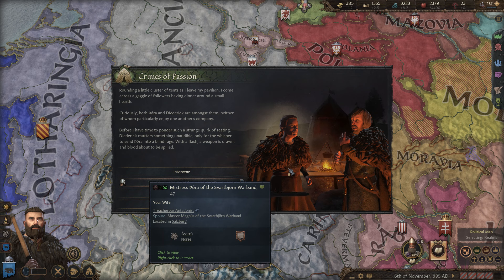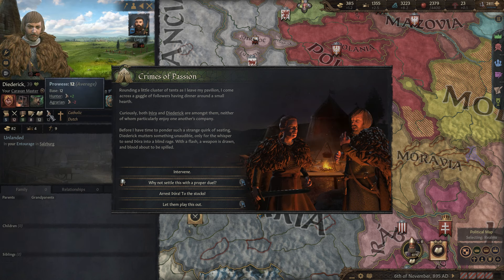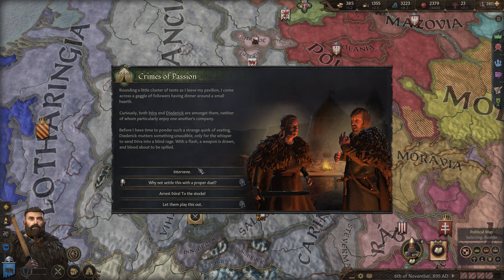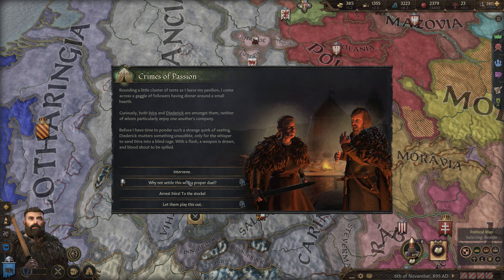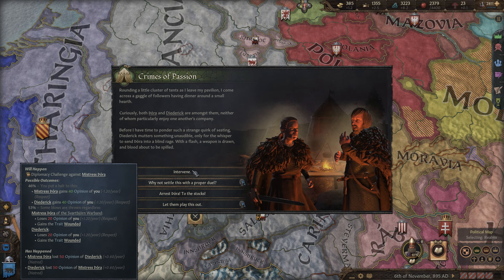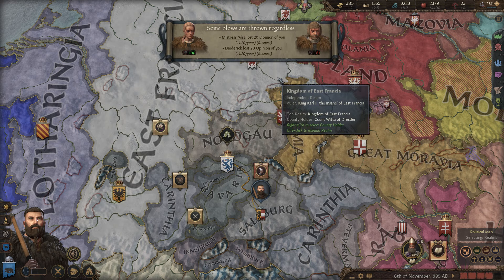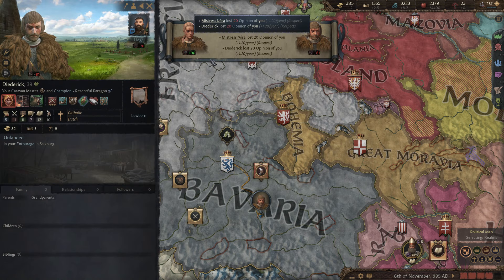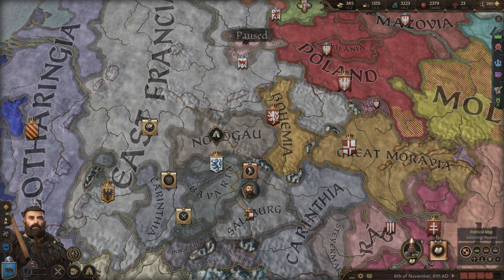We got the Crimes of Passion event again, but this time it involves our wife Dora. She does not have great prowess, so Diedrich would most likely kill her. We wouldn't allow this — even if our character isn't the most caring type, that would be a sign of disrespect. So we're going to intervene. It's a diplomacy challenge with only a 46% chance to halt this, and 53% chance that blows are thrown regardless but they'll just be wounded. We failed, but they both became wounded — at least our wife wasn't killed.